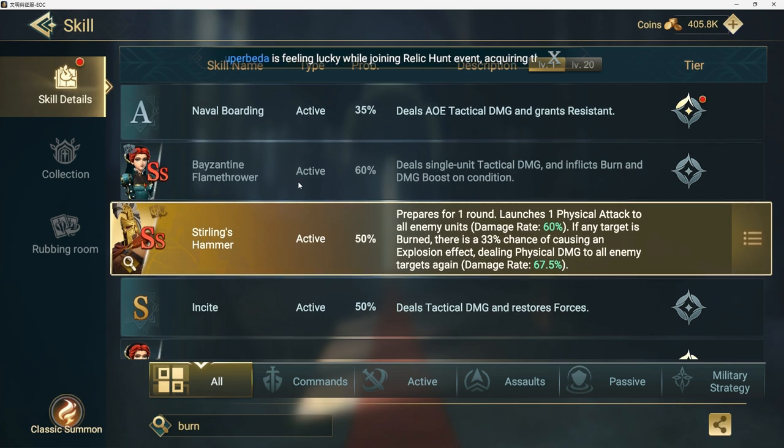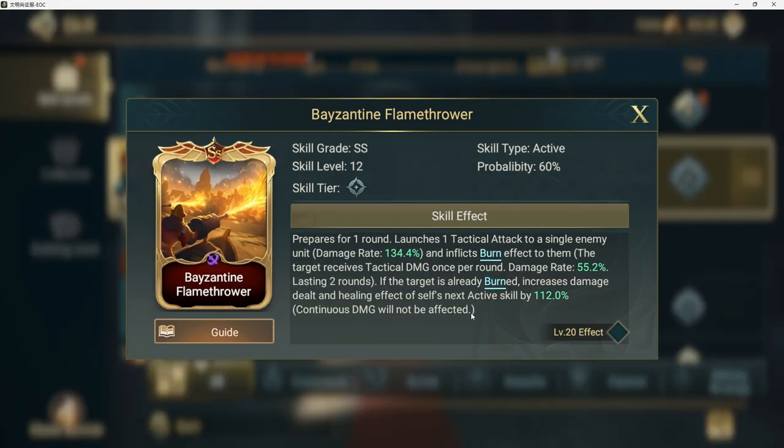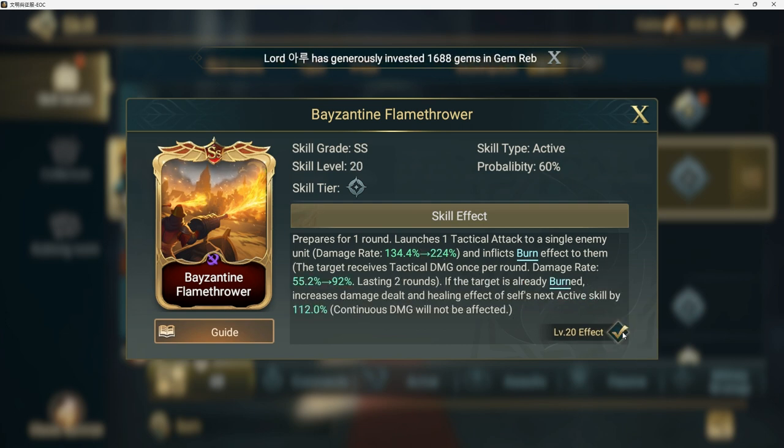Another great skill is Byzantine Flamethrower — a tactical attack, so put it on a tactical hero. It prepares for one round and launches a tactical attack on a single enemy for up to 224% damage while inflicting burn. If the target is already burned, it increases the damage and healing effect of the user's next active skill by 112%. The idea is to set a burn on someone already burned and then capitalize on that 112% bonus.